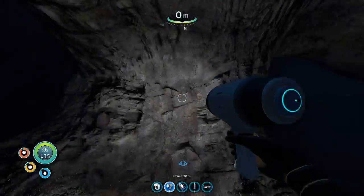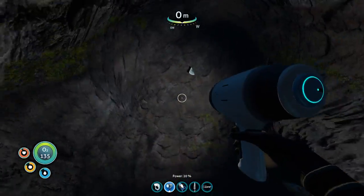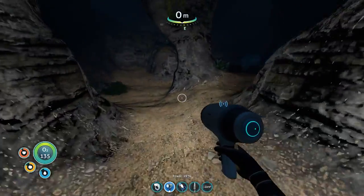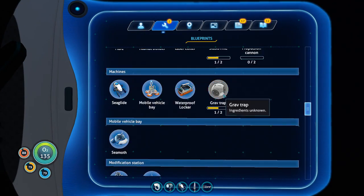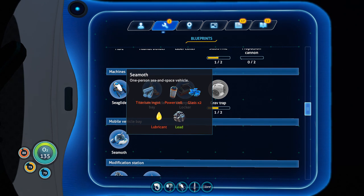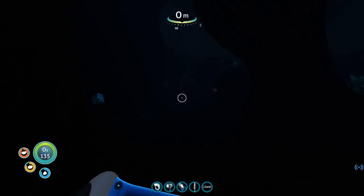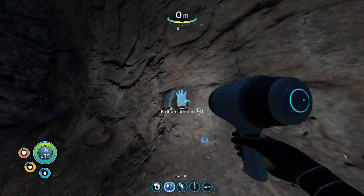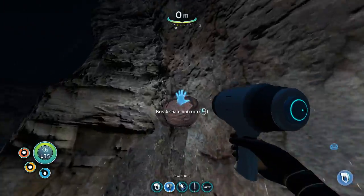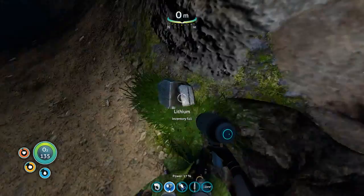Lithium. Looking for silver, just in case I need more wiring kits. What do I need for another Seamoth? Seamoth... titanium ingot, oh man, power cell — I need a power cell. Okay, not too bad. Diamond. Gold, gold, diamond. All right, I guess that's all I'm getting in this place, but I am not complaining.